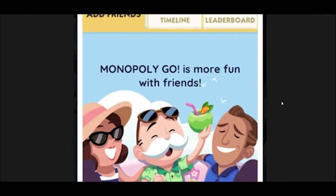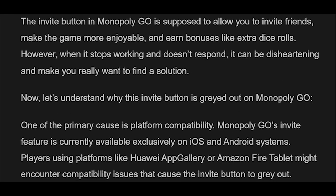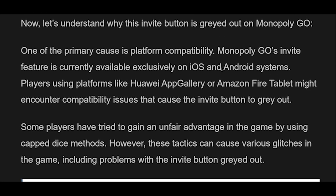Why is the Invite Button Grayed Out on Monopoly Go? The Invite Button in Monopoly Go is supposed to allow you to invite friends, make the game more enjoyable, and earn bonuses like extra dice rolls. However, when it stops working and doesn't respond, it can be disheartening and make you really want to find a solution. Let's understand why this invite button is grayed out on Monopoly Go.